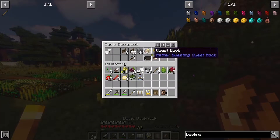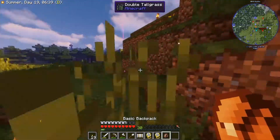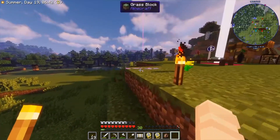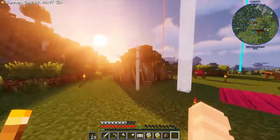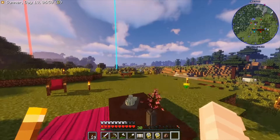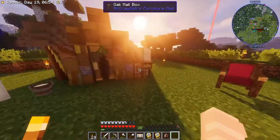I also found two animals — not chickens, sadly. I don't know where we can find chickens, but I searched up that in the Animania mod there are different kinds of cows that spawn in different biomes, different chickens and stuff, which is really cool. And oh my gosh, I'm actually going to die from hunger.